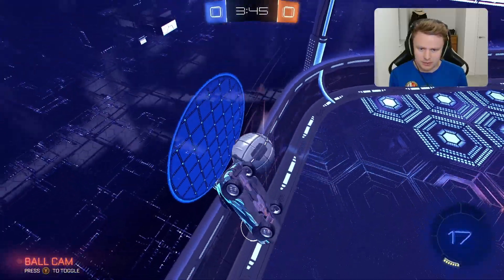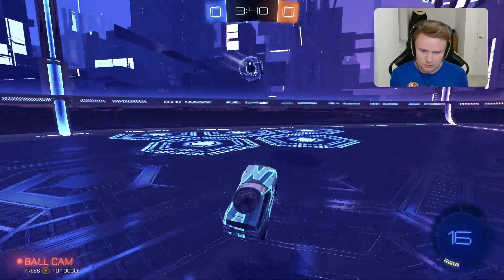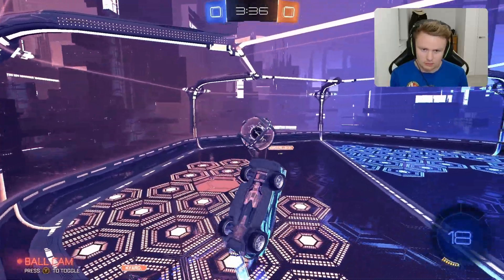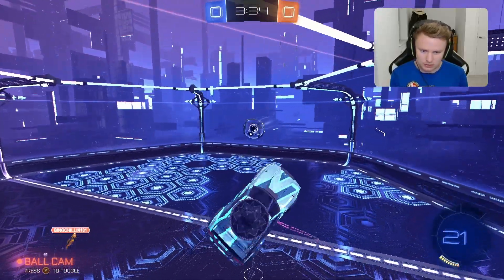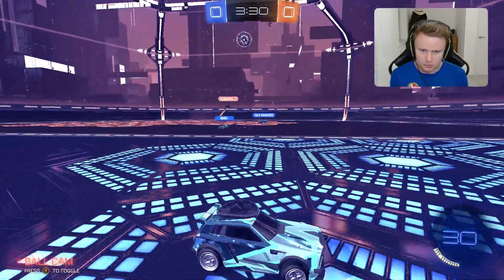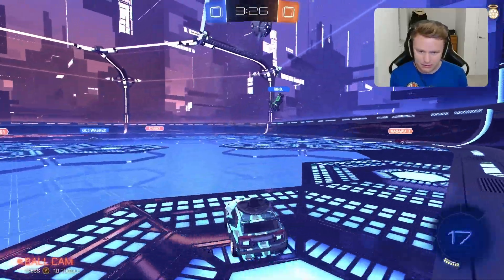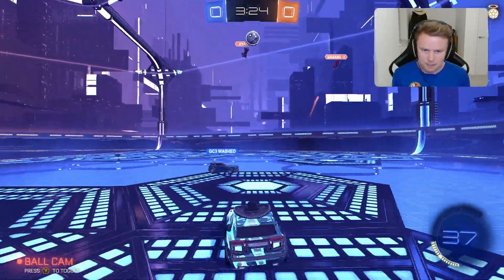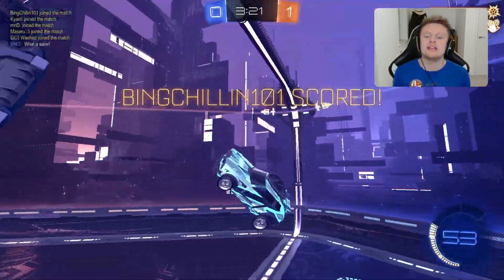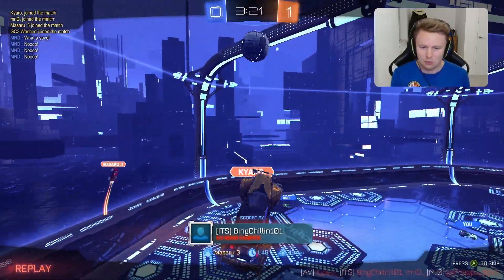They are good — we've got to be careful. Nice bump from us, it's pinched out, they're going to keep it orange. We do get this one clear, keeping it back into their half. They do try and flick it up, knocking it towards GC3 washed who's up for that one. We'll double commit from our teammates — it's going to give them a chance to maybe get a goal here. Nice touch in the air from MND — oh and it's a good finish. Bing Chillin gets that goal in the end to make it 1-0.